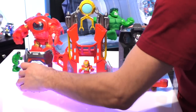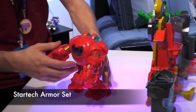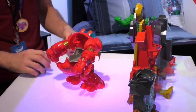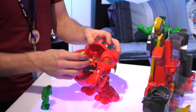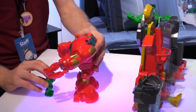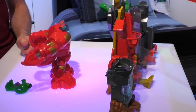Next up is our Stark Tech armor set. This is inspired by the movie where Iron Man has a little tiff with the Hulk. We load our Tony Stark figure in here — he doesn't need a helmet in the Stark Tech armor set. Watch out Tony, because the Hulk is going to get angry. You launch the Hulk to eject Iron Man.